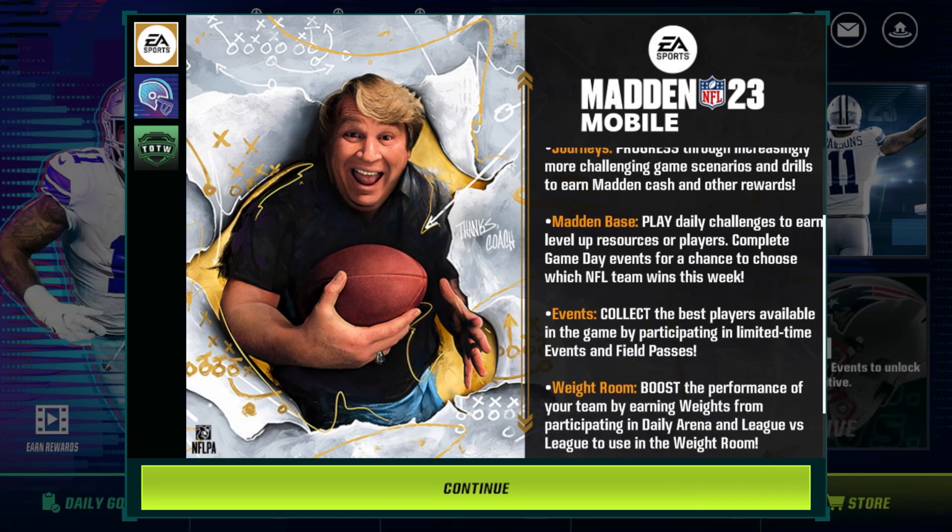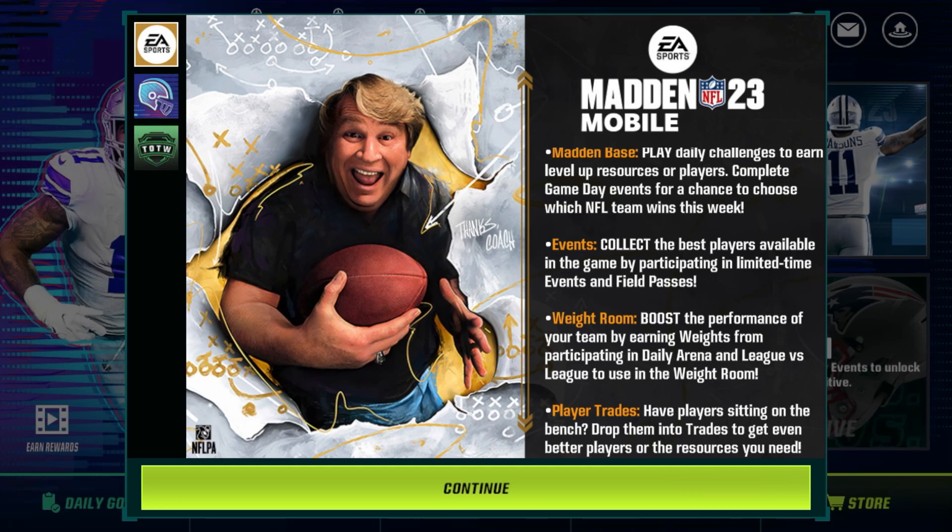Madden Base — play daily challenges to earn level-up resources or players. Complete game day events for a chance to choose which NFL team wins this week. Events — collect the best players available by participating in limited time events and field passes. Weight Room — boost your team's performance by earning weights from daily Arena and League vs. League play. Player Trades — drop bench players into trades to get better players or the resources you need.